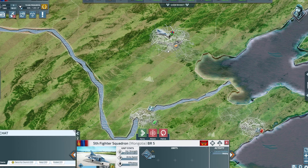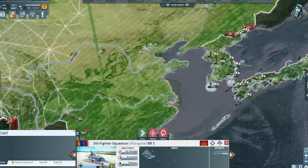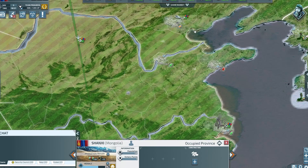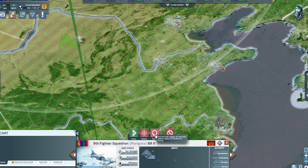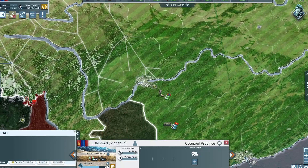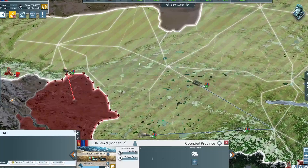I've got fighter squadrons as well — I have one here and I'm moving one down to Hong Kong. You can send them to intercept enemies and they'll do bombing runs until the enemy is destroyed, or you call them off. You can also set them to patrol certain areas — that little green circle shows their patrol area. You can set them on a city and they'll patrol around it. I'm currently moving them south so they can respond quickly if Vietnam and I go to war.